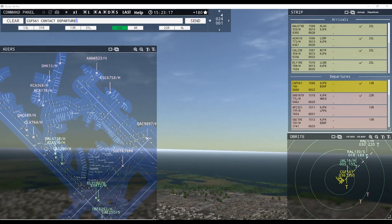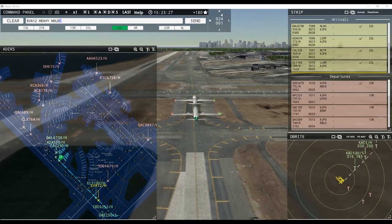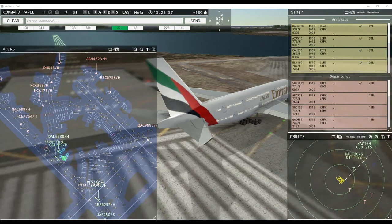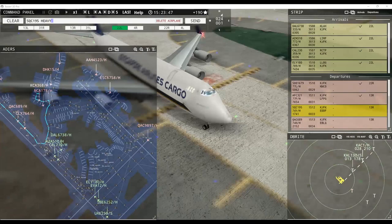Ground 22 right pushback approved, Aloha 4523 heavy. LL 180 heavy, continue taxi. Iberia 12 heavy, hold short of taxiway Foxtrot. Emirates 250 super, taxi to terminal. France Cargo 321 heavy, wind 248 at 1 knot, runway 13 right, cleared for takeoff. Singapore Cargo 1905 heavy, runway 13 right, line up and wait. Cargo King 1 heavy, continue taxi. Lufthansa Cargo 8362 heavy, continue taxi.